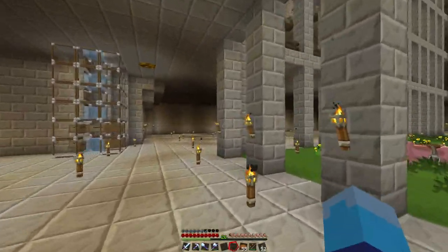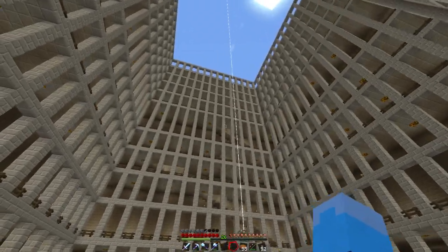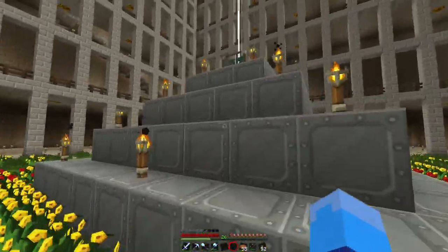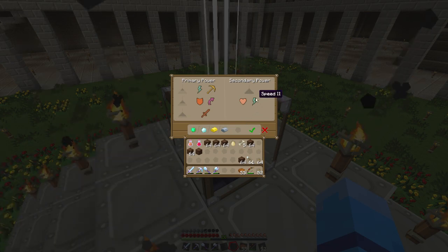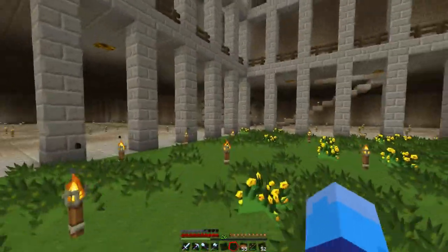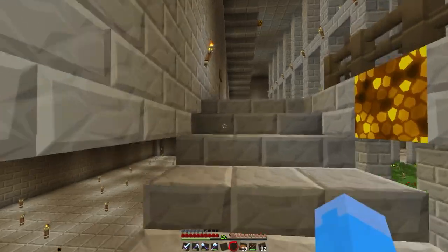We're in the basement right now — everything you see here was carved out, this all used to be solid and I mined all of it out. There's a courtyard there that used to be up at ground level but I lowered it down to this level instead. This is a beacon — you get it from fighting the wither boss, which we fought legit. We got two people together, did a lot of kiting and dying, respawning close by, just kept shooting it till we finally got it down.